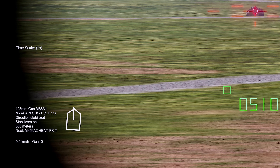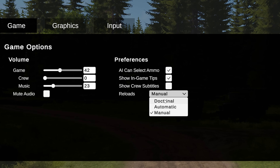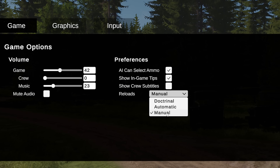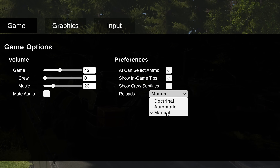Your next selected shell will show up below your currently selected shell. Reloading can either be doctrinal — which means depending on the side you play, automatic or manual — with manual meaning you have to press R to reload the next selected shell. I prefer manual, as it gives me more control over my crew.